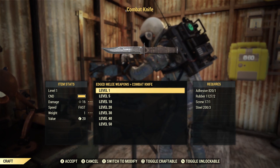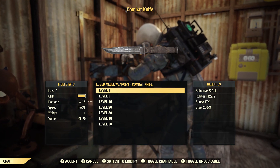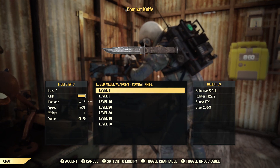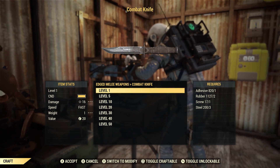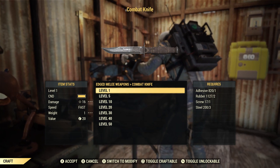In order to craft it, you need adhesive, rubber, screws, and steel. For level 1, you need about 1 adhesive, 2 rubber, 1 screw, and 3 steel.